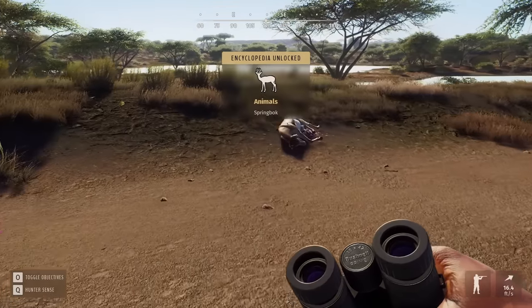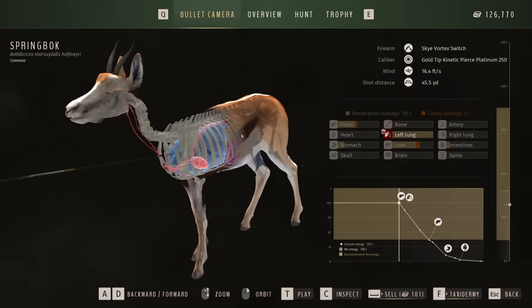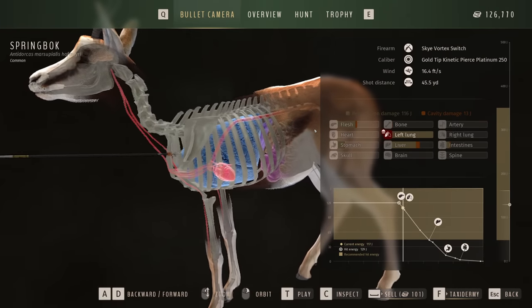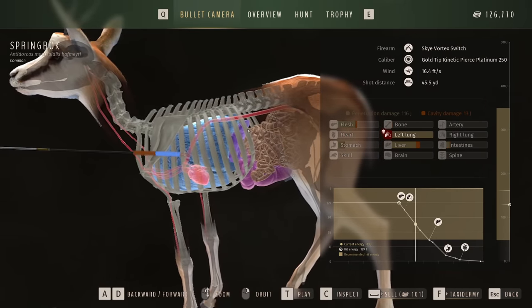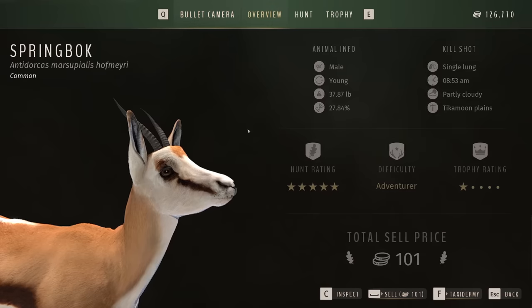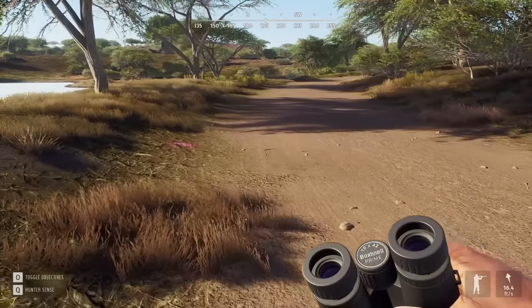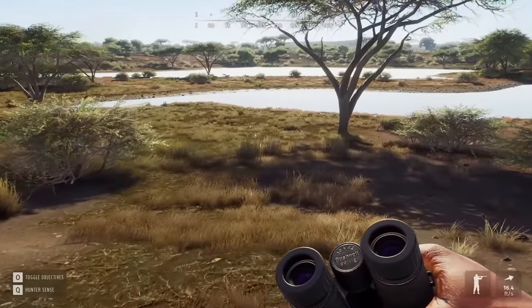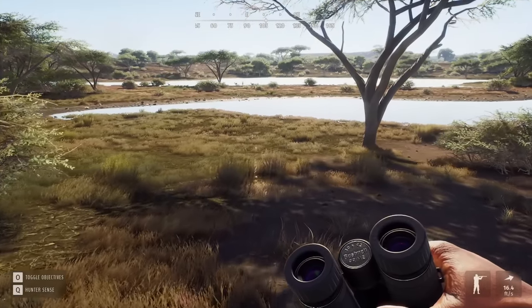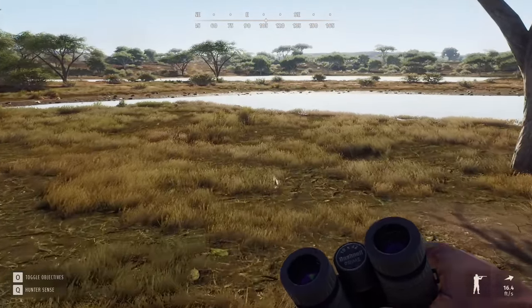That's going to be one of three, and we may do some taxidermy today to check out the Trophy Lodge. This one looks like the young that we dropped — lung, liver, intestines — basically the exact same shot at 45 yards, and he was a 27% as well. Assuming this actually does work like I think, and we get to keep this save when the map actually comes out, this stuff is going to be really important and go a long way towards getting trophies in the future.